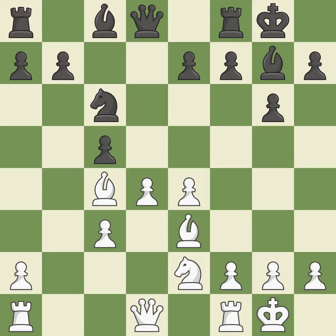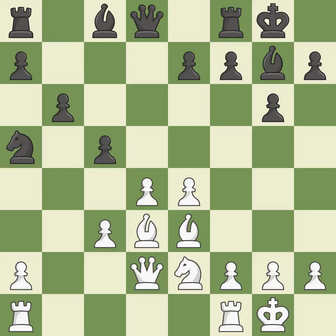Bb3 develops the bishop and defends the pawn on d4. This wins a tempo by threatening the bishop and forcing it to move away to a more secure square. The rooks can see each other now, allowing them to provide mutual defense. This strikes at the center with a pawn, fighting for space. It is the last book move. When the queen retreats, this attack wins a tempo.